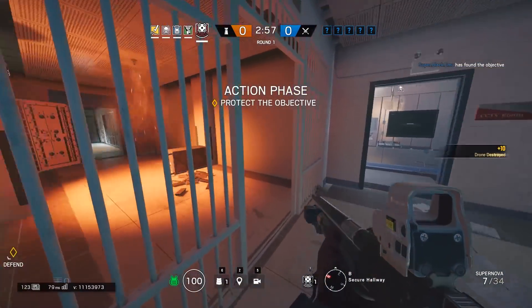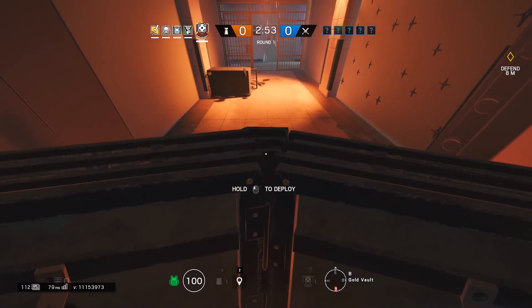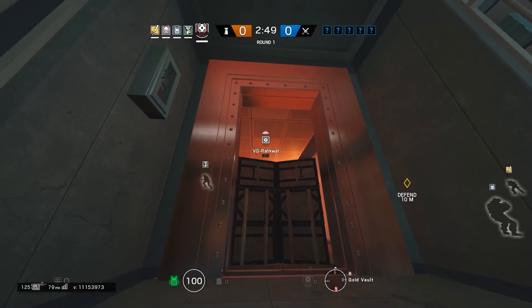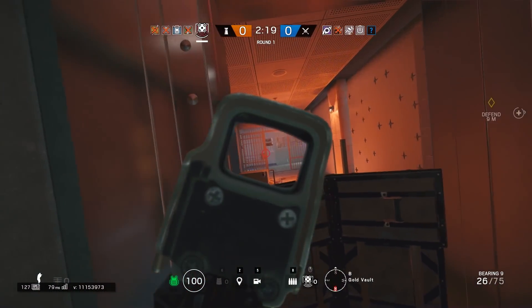You can set up deployable shields at doorways or walls where it's almost flush with the wall, and for an attacker it looks like there's nothing there, but for the defender they can see right through the little crack. This is a good way to peek attackers who are going to be pushing or trying to get a good angle.